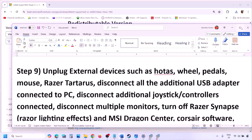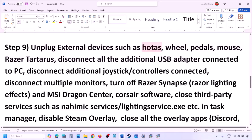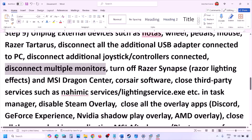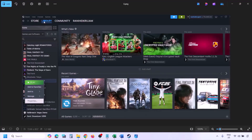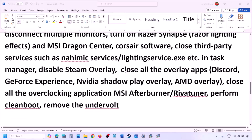The next step is to unplug all external devices you are not using — HOTAS wheels, pedals, USB adapters, or extra controllers. Also disconnect additional monitors and try launching the game on a single monitor. Close any third-party services or applications that are running. To disable Steam overlay, go to Steam, Library, right-click the game, select Properties, go to the General tab, and turn off 'Enable the Steam Overlay while in-game.'